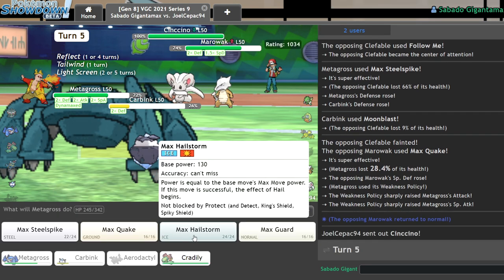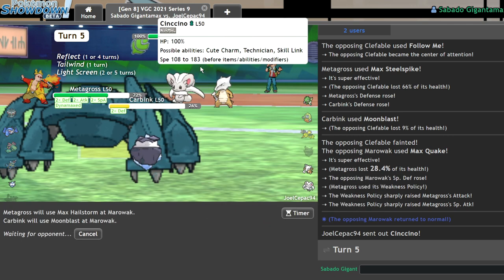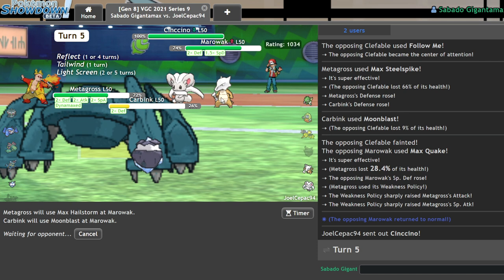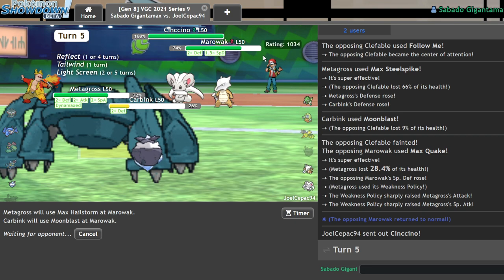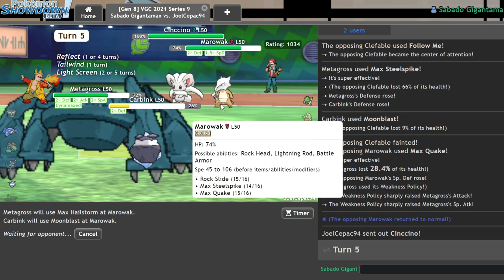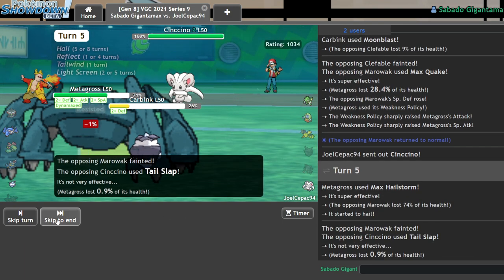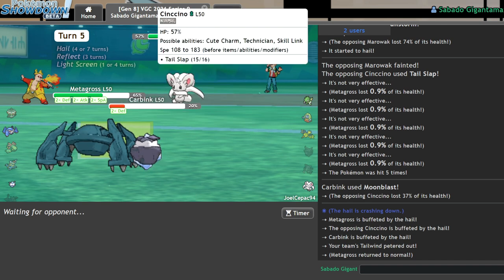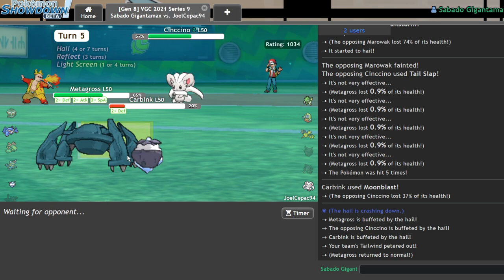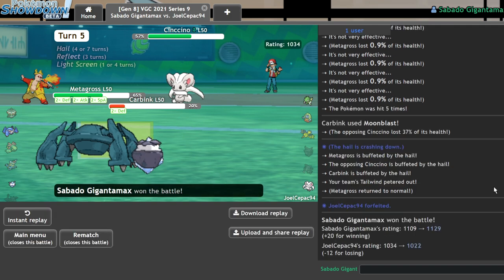A Cinccino comes in — I'm not scared. I max hailstorm and moonblast on top. Marowak is surprisingly bulky but it doesn't take the max move. There's the tail slap — interesting play. Then they forfeit. So we're kind of low ladder stomping, but this is more of a showcase of a possible Steven Stone team. I can get two or three games on higher ladder after this.